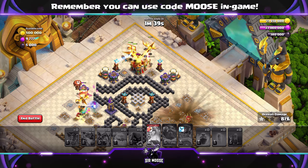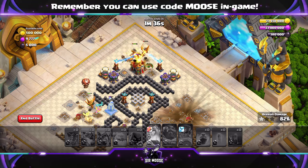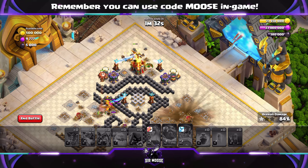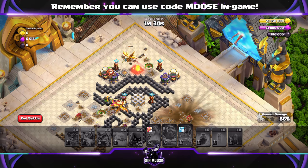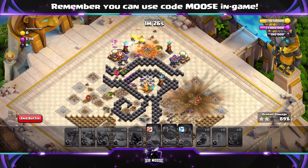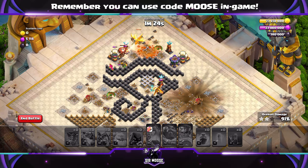It is quite difficult, but if you follow the first stage of the attack on the right hand side with the queen and grand warden, use the grand warden ability, take out the right hand side of the base, then send in the royal champion, move around the base clockwise, then take out the town hall with those super dragons. Hopefully you'll be able to do it.